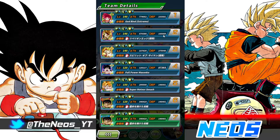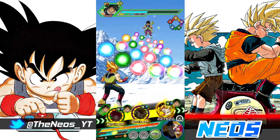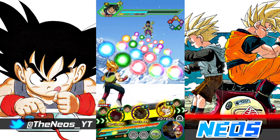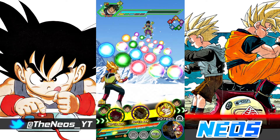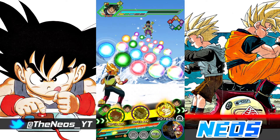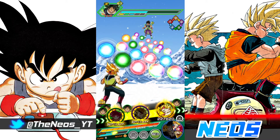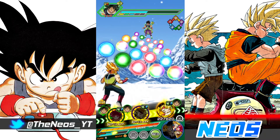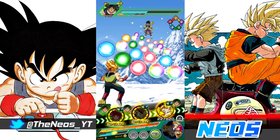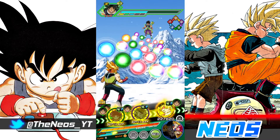Bardock's start of turn defense is 165k. With Tech God Goku, we have Super Saiyan, Over-In-A-Flash, PFB, and Fierce Battle, which gives 47% attack, 5% defense, and 5 ki. With the first Awakened activated, that's an extra 25% attack and 10% defense. So we're getting 73% attack, 15% defense, and 5 ki.